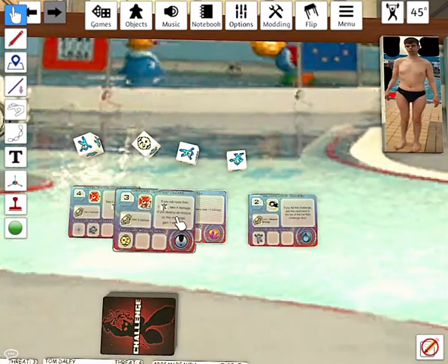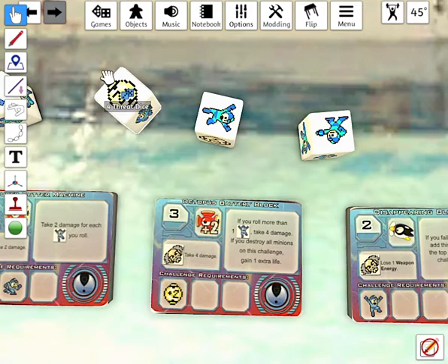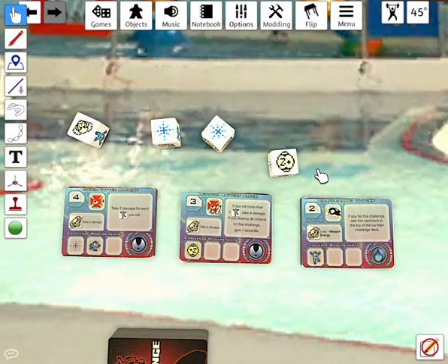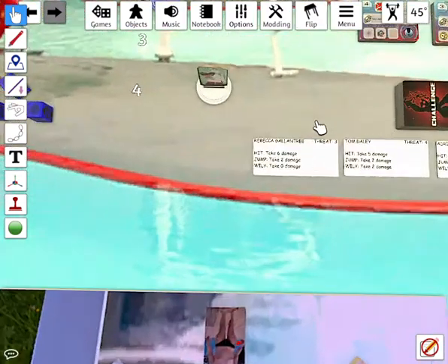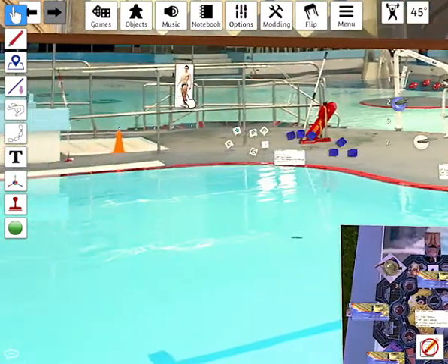Dr. Light flips over another challenge card — Octobus Battery Block. We need to roll an energy pellet to pass the challenge. The last die is an energy pellet, so we pass. Dr. Light has now passed four challenges and gets to take on Tom Daly in a boss battle.